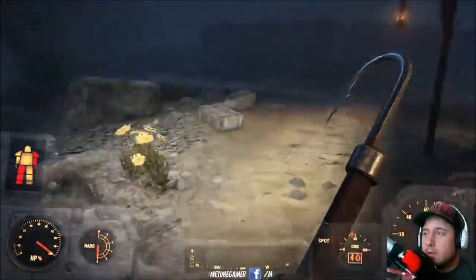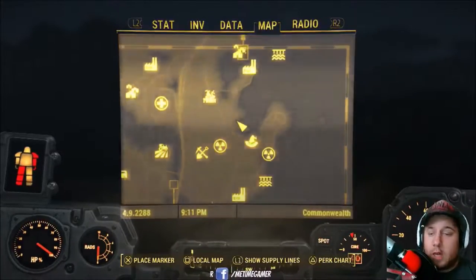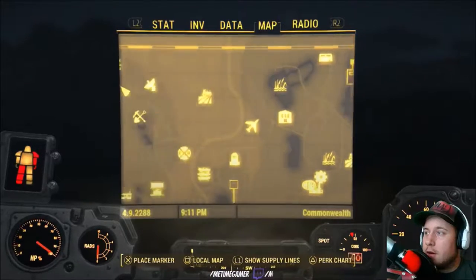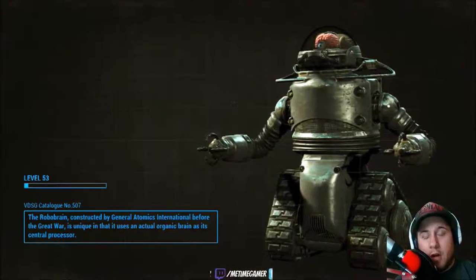So basically what we're going to try to do — the DLC came out today, June 21st — we're going to be checking it out. Hopefully I have enough material so it doesn't take forever to figure everything out. We'll go to Sanctuary because that's pretty much my main base where I have all my materials.